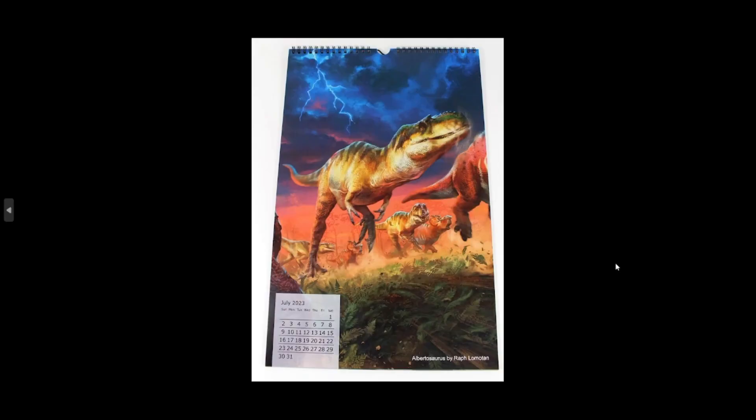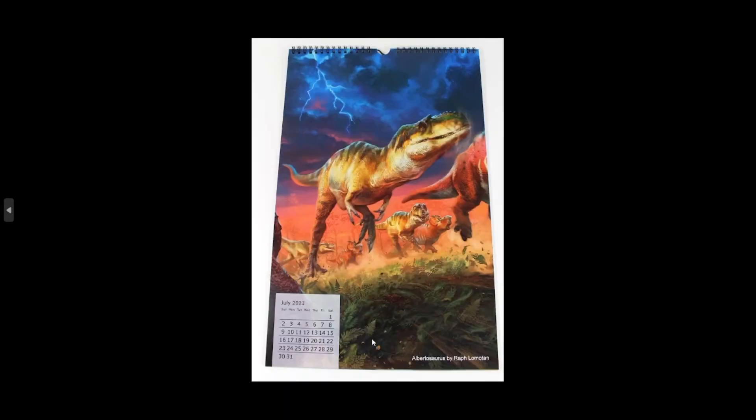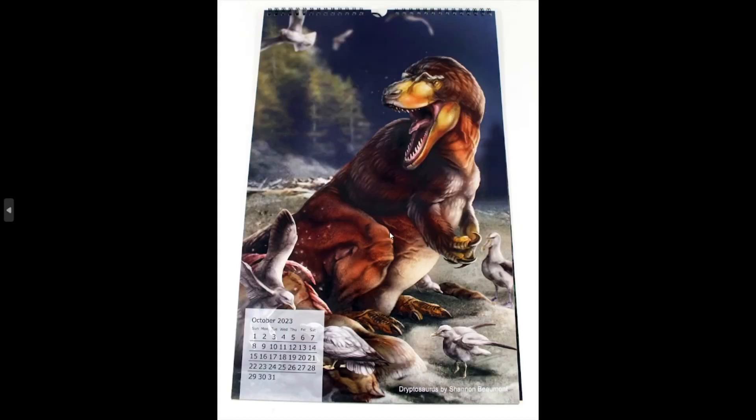We got some more images of the calendar for 2023. Here we have the Albertosaurus and the Pachyrhinosaurus for July. Next up, another Pachyrhinosaurus — this time it's the Fan Choice Edition, which looks really good with the Quetzalcoatlus flying in the distance. That's June. Then we have March, which is the Protoceratops — the green one, Protoceratops hellenikorhinus. And the last calendar image is the Dryptosaurus and some seabirds eating a corpse of some description. This calendar is already available — link in the description down below.